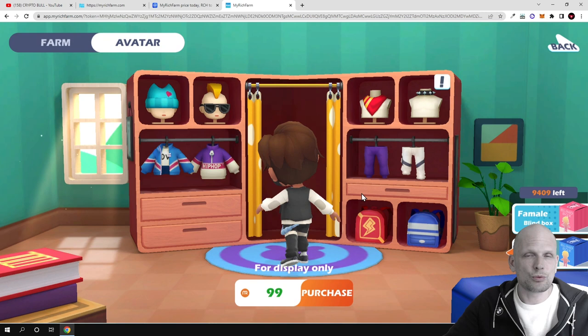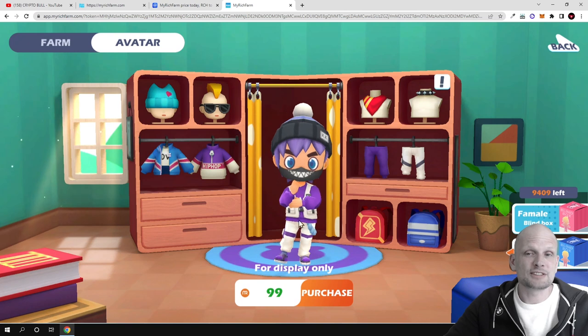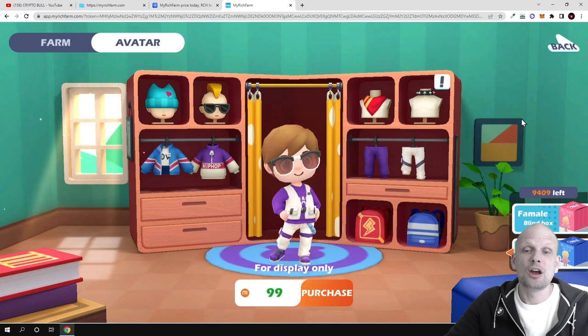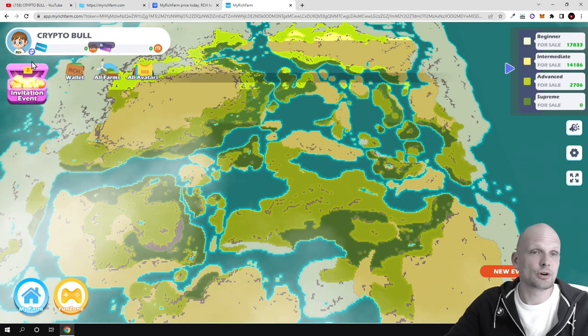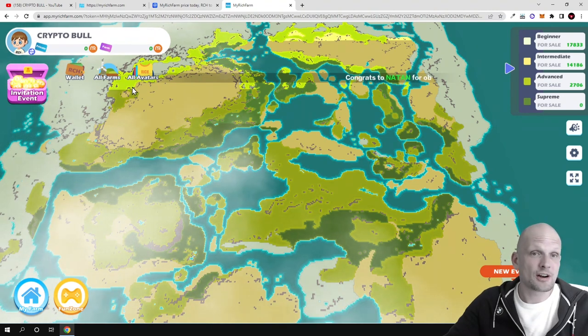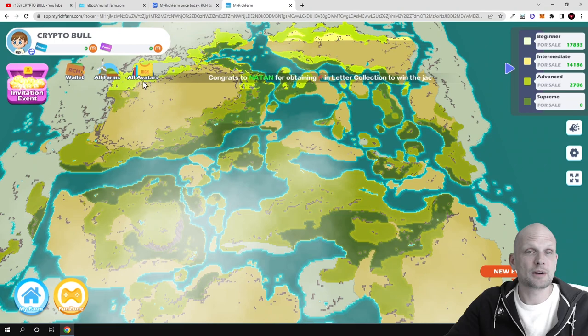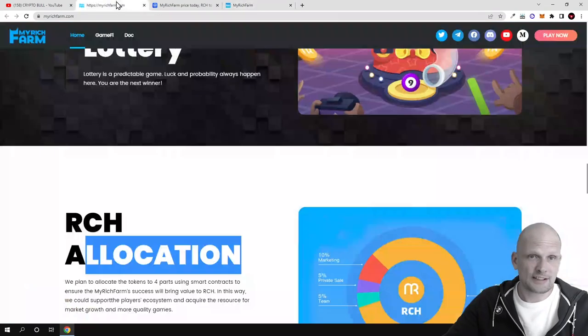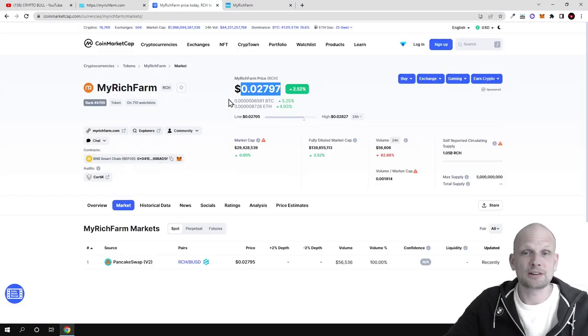What I like about this project — and I keep mentioning this — is that this is actually a working project where you can come in and buy these avatars, buy these farms, and make profits straight away. One avatar costs 99 RCH tokens. There is your wallet information, my farms, and my avatars all accessible in the interface. In general I find this project to be something they are genuinely building, and to my opinion currently it is rather cheap.